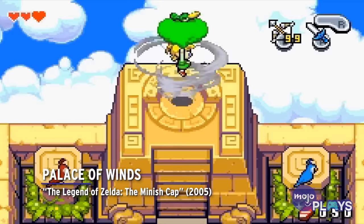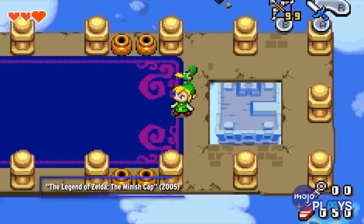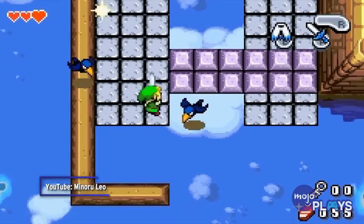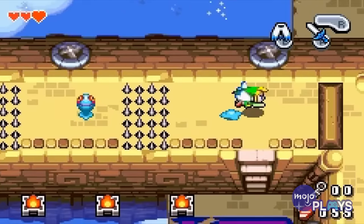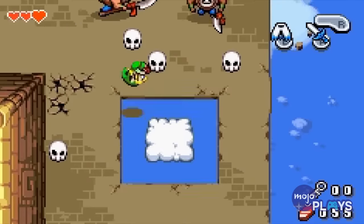The Palace of Winds, The Legend of Zelda: The Minish Cap. Wind mechanics can make for some of the most difficult temples, as we've seen already. The Palace of Winds continues that trend. It's set high in the sky and features many pits to fall through while platforming, and thanks to the numerous fans dotted throughout, it can be easy to fall into them.